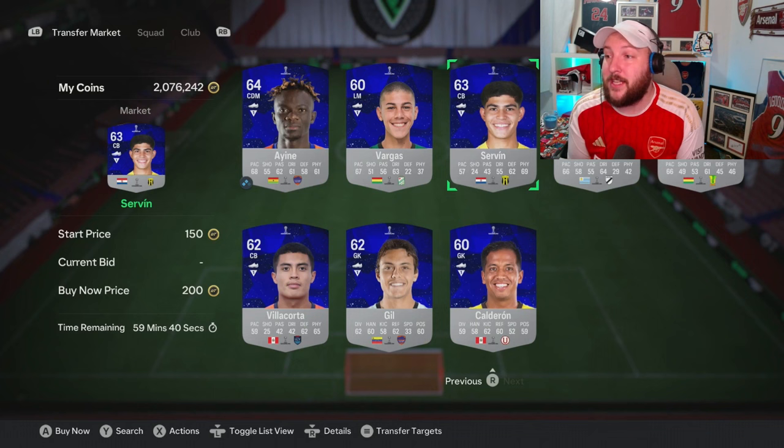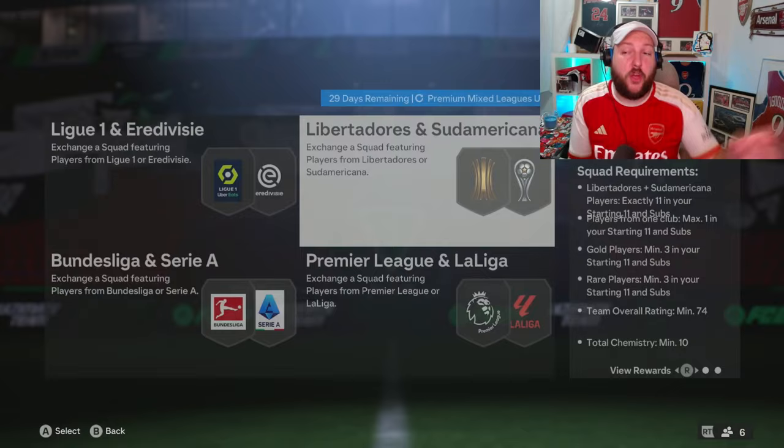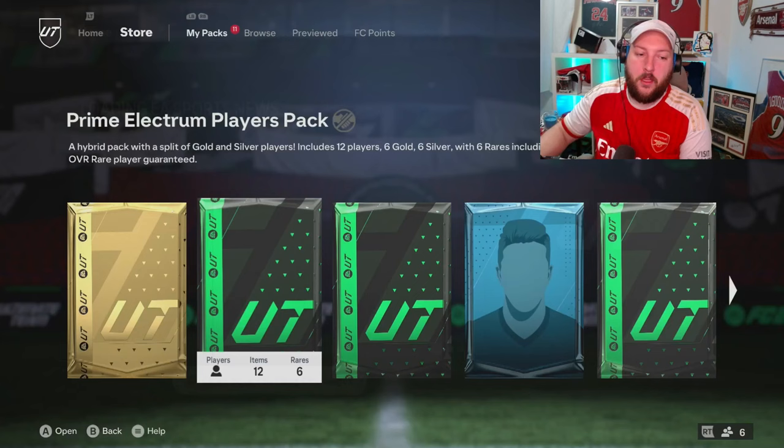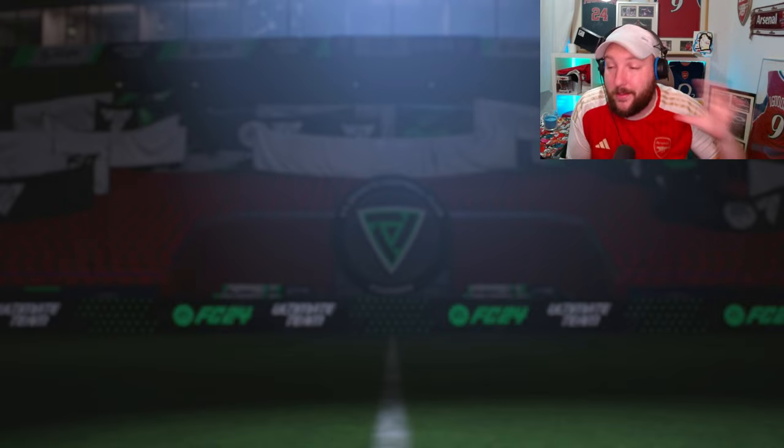We actually needed one more gold, and in the end we kept those cards - they can be used for another SBC. Now we've got ourselves two untradeable packs. These can be very, very valuable even if they are untradeable. The first one is an 80-plus pack, so we're going to get golds and silvers. Every single thing in this pack - whether it's an 87 walkout or not - is going to be fantastic for Dalglish, an Mbappe, an 83 times 10, whatever you want to do.